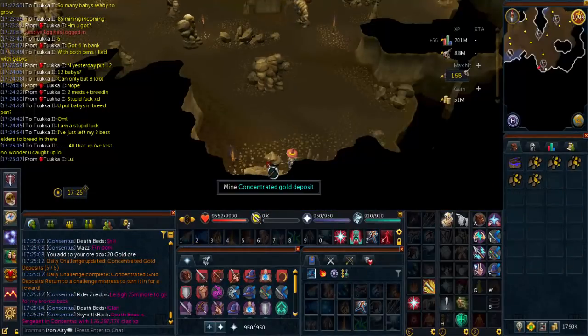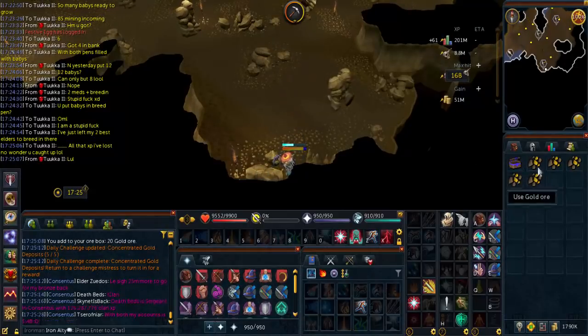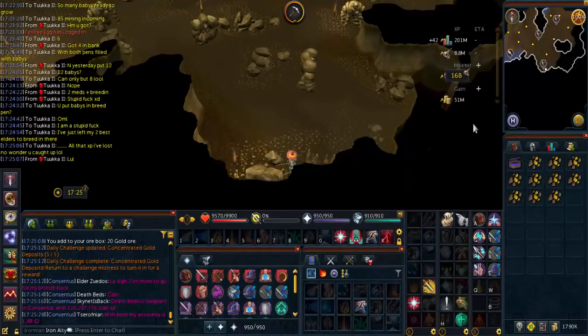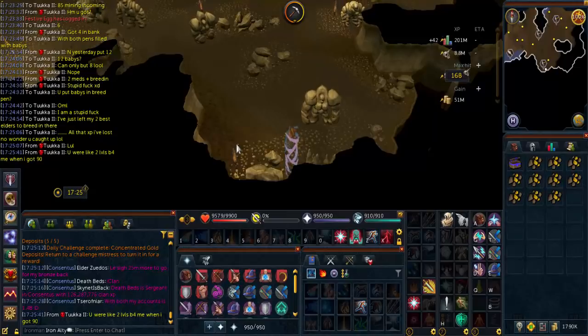If you didn't know, mining concentrated gold ore is probably even better now - it is quite fast and you mine sets of 5 instead of 1. So for Iron Man, trying to get Rings of Slaughter, you need gold bars obviously. Getting gold ore is quite nice now. You just melt it into bars, you can store the bars in a furnace and take your gems straight there. So that is a daily challenge complete and we should be able to get mining level 85.